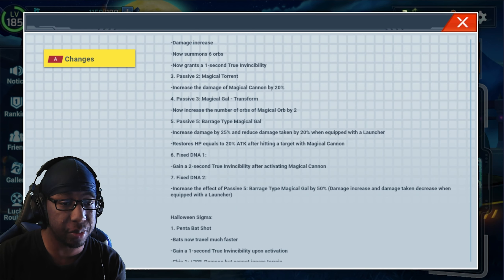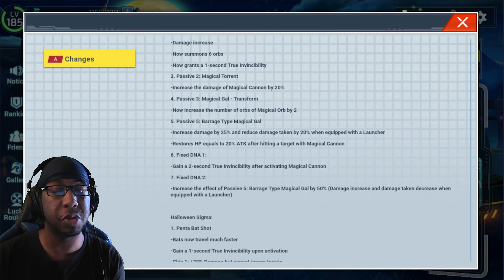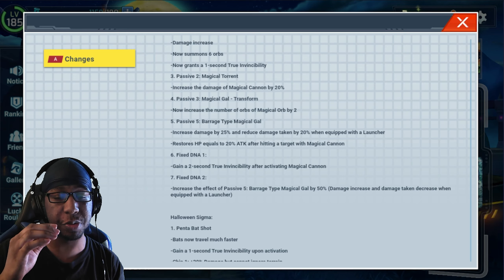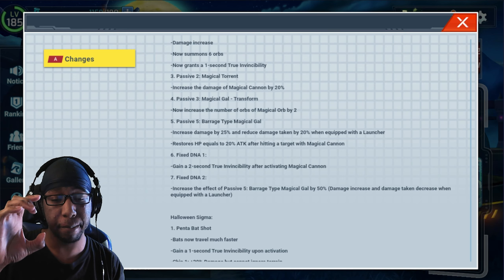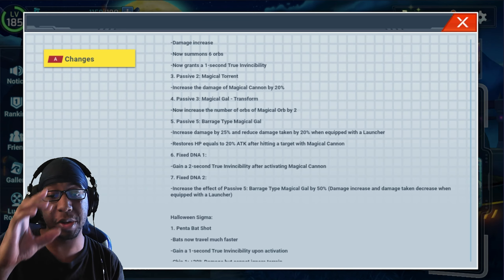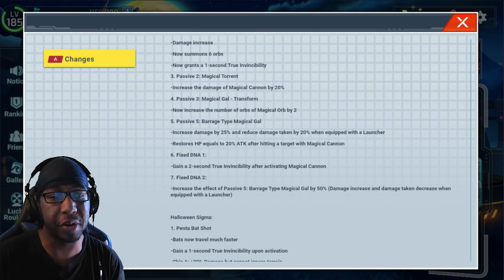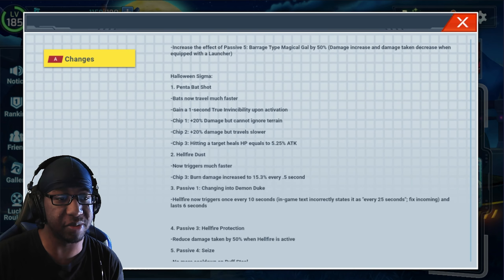The only thing I don't really like is I feel like this will still confuse people because of the wording. It says 'increase by 50%' — that means 50% of whatever's already there. I know some people got confused with Black Zero: when he got a 20% increase via DNA that already had a 20% boost, it was actually just a 4% increase. Some people thought it was a 40% increase — that's not how math works.